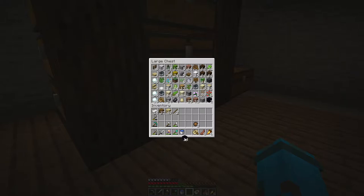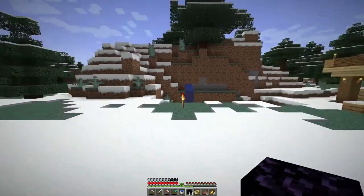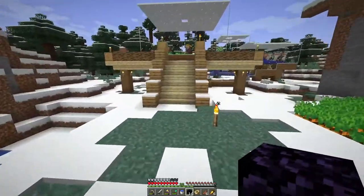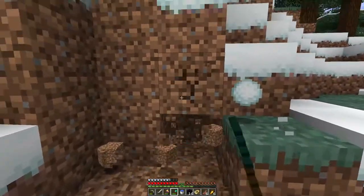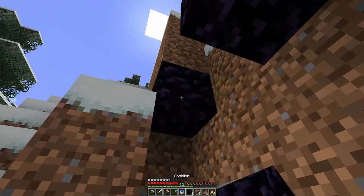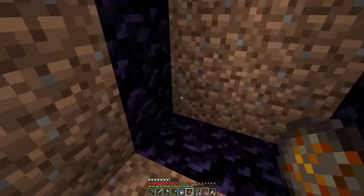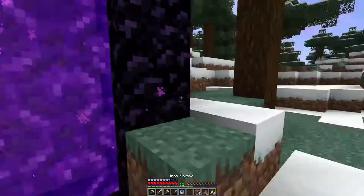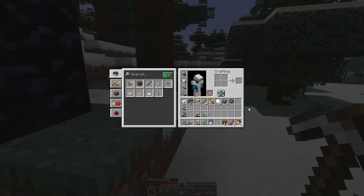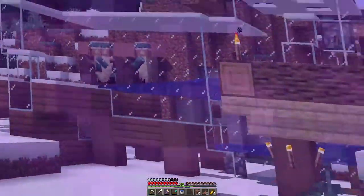It's time to head to the nether. Where shall we build our portal? Right in this wall. And ignite. Let's keep a fire charge. Are we ready to go into the nether? Probably not — let's go anyway. Salute you, villagers.